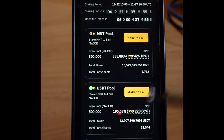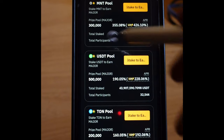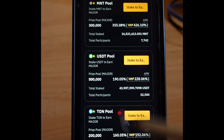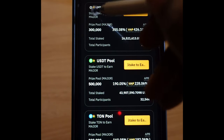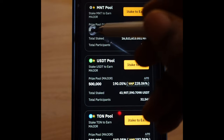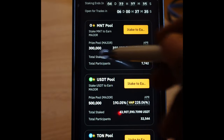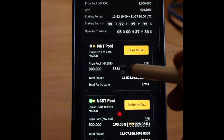Here you can stake Major, you can stake the MNT token, or you can stake USDT to qualify. If you participate with MNT, you qualify to share in the 300,000 tokens that Bybit is giving out. You can stake all three if you have all the tokens.